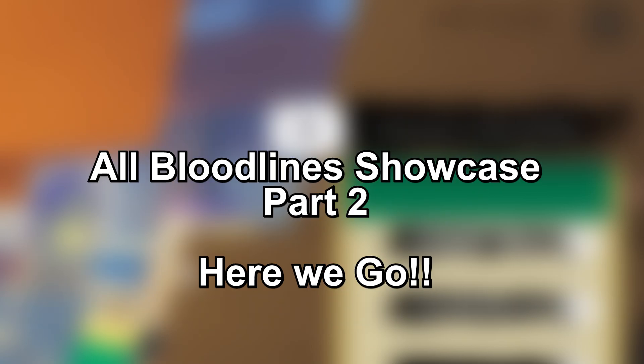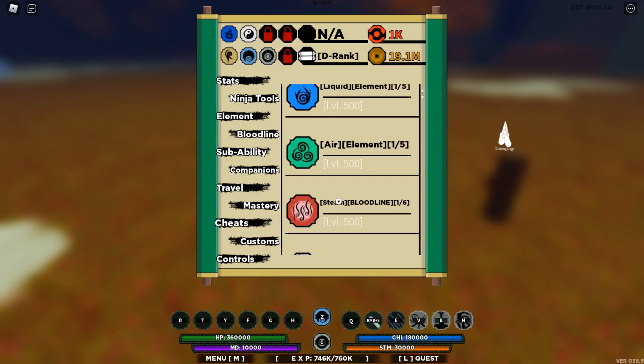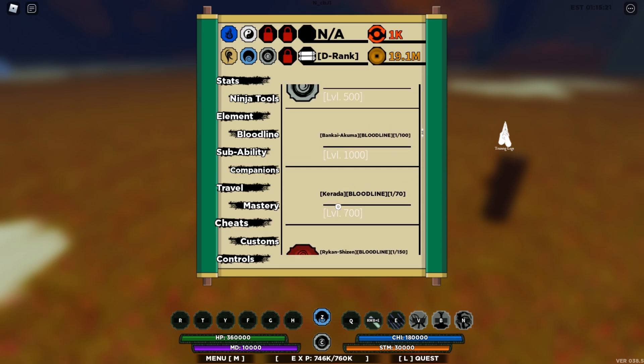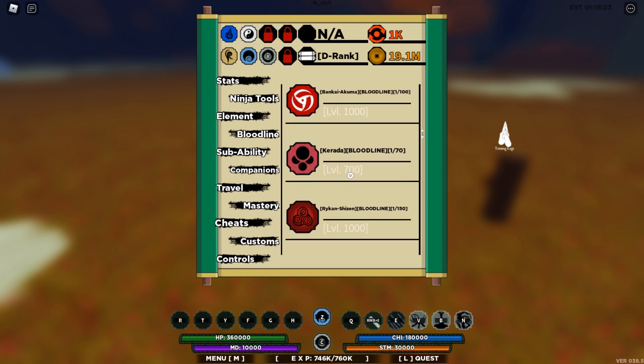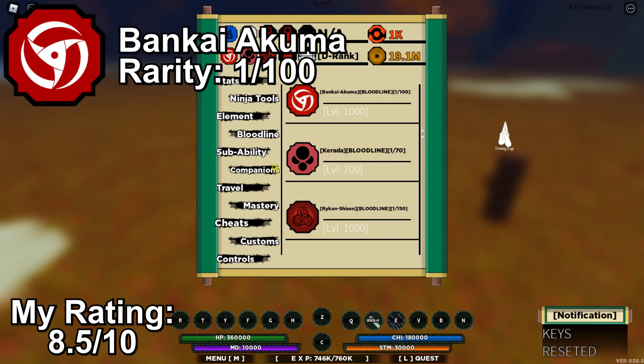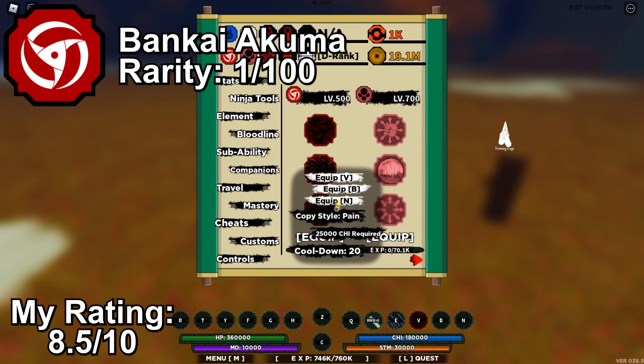Now let's move on to the main topic of this video: showcasing bloodlines. Continuing my all bloodlines showcase video, let me equip Bunkai Akuma, Karata, and Agerite Wood. If you want to see the previous bloodlines, make sure to check out the first part of this video on my channel. So let's check out Bunkai Akuma first.